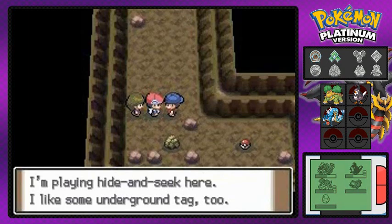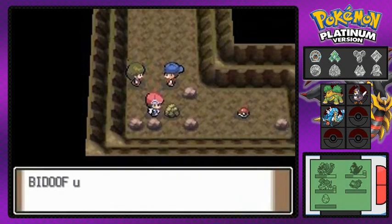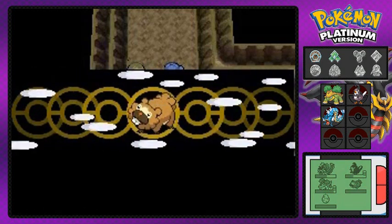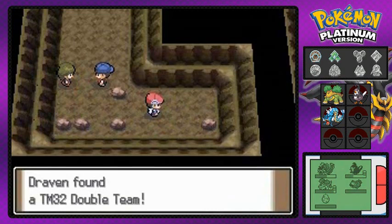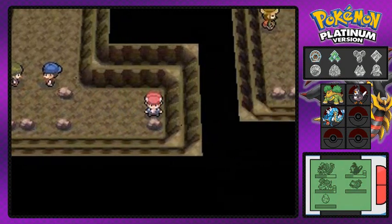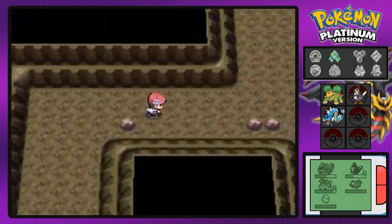Underground tag — Rock Smash right here. There's an item waiting and we get ourselves TM32 Double Team, which is very good. Let's move on.